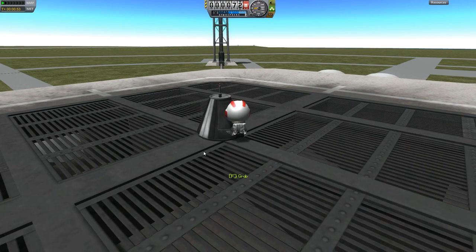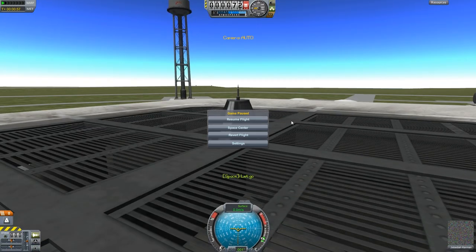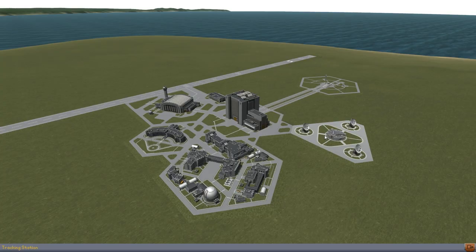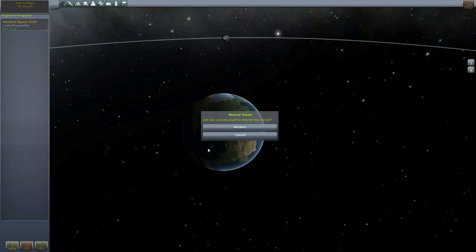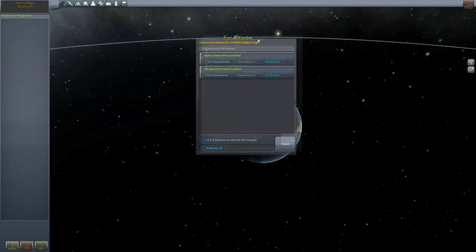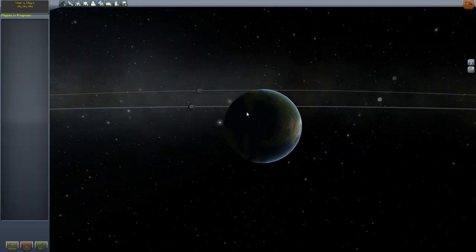Jeb, get back inside the pod. Now let's get to the space center and go to the tracking center. Recover this vehicle. Take a look at the science summary: we get data gathered, a surface sample, an EVA report. We gained 11.4 science on that mission. Very nice.